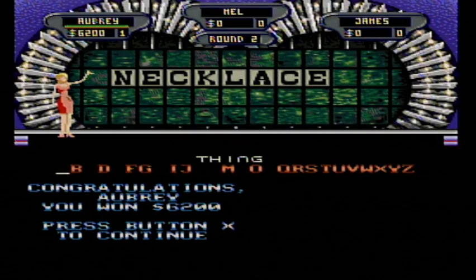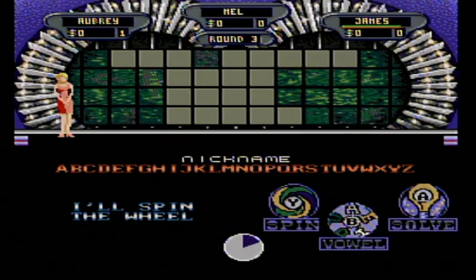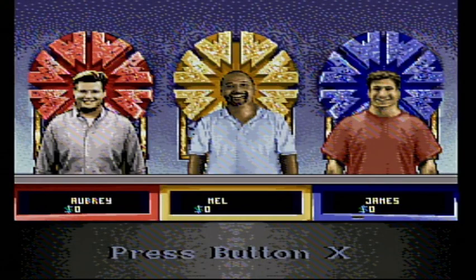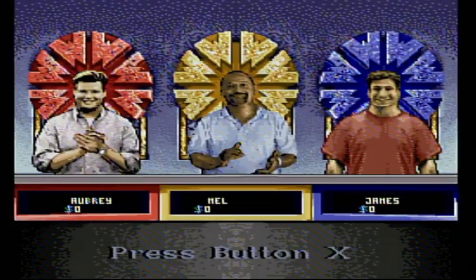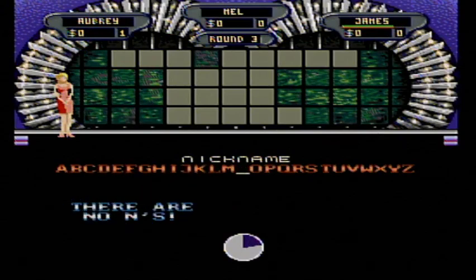Round three is about to come up with a $3,500 space on the wheel. We'll get another puzzle going. Category is Nickname, and this time it's a bit of a better puzzle, a bit of a bigger one too. And James starts the round. $200. Is there an N? No, there's no N. My turn. Ooh, almost.